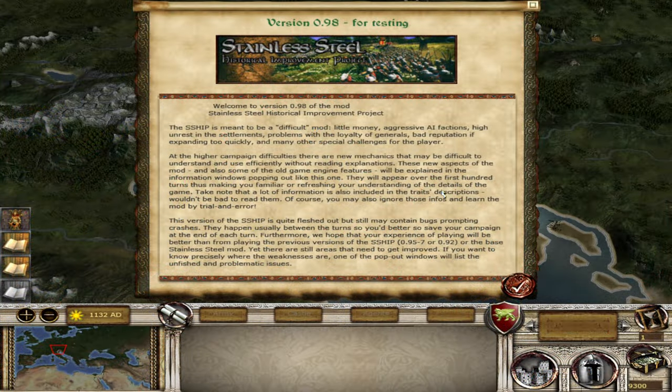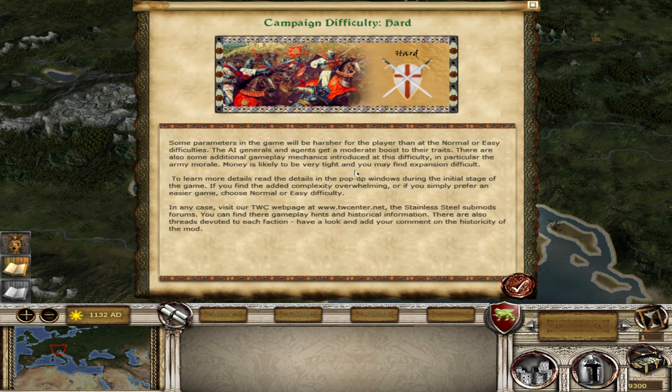Here we have the generic screen that we get every time we start a campaign in this mod. It is meant to be a difficult mod: little money, aggressive AI factions, high unrest in the settlements, problems with the loyalty of generals, bad reputation if expanding too quickly, and many other special challenges for the player. We're going to be reading a lot of these screens, so of course you can skip them if you've seen this mod many times before.